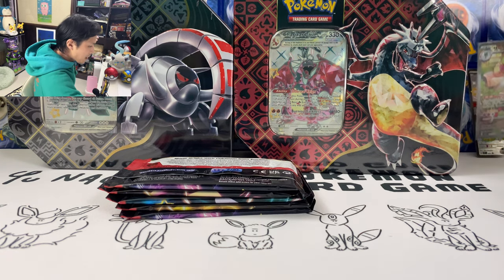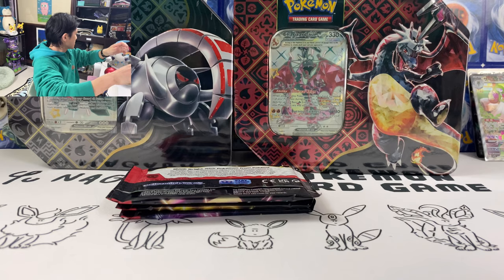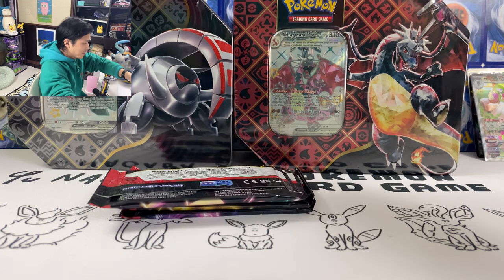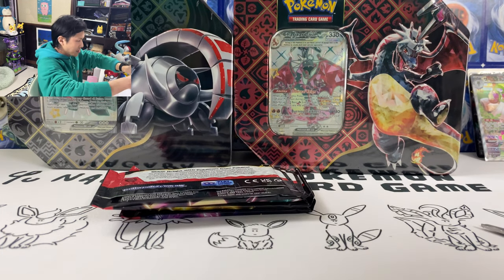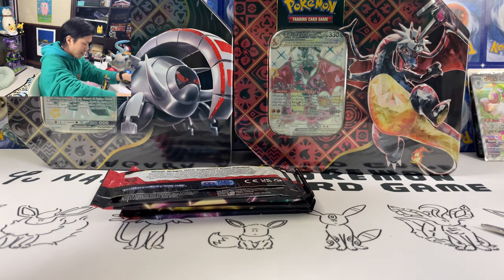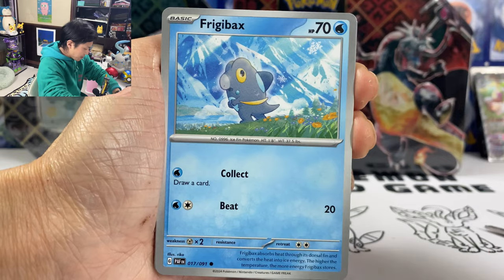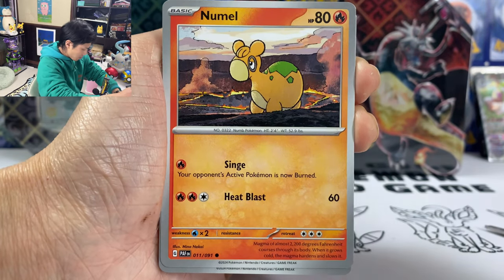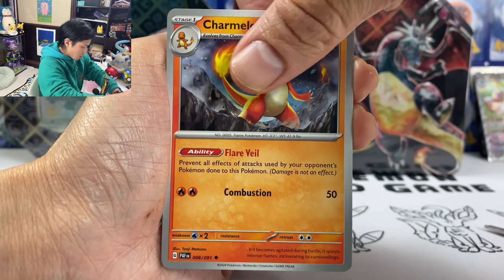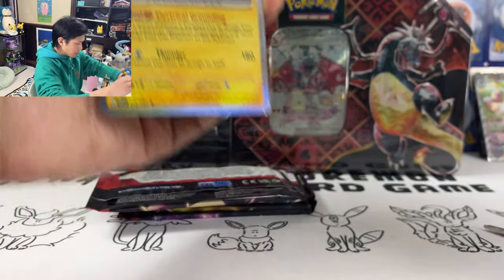So let's do this — hopefully I can pull Gardevoir SAR or a shiny. Okay, got my scissors. First pack — I haven't opened English Pokémon cards for ages. Here's the code. The last card is energy. We got three energy bags. Pineapple, Nymona, Charmeleon, Ultra Ball, Gathi. Reverse holo Mr. Mime.